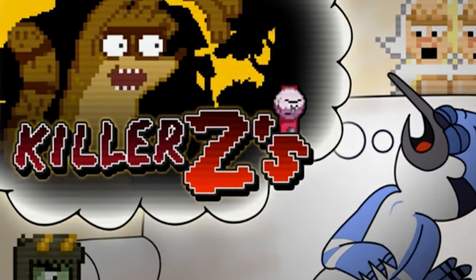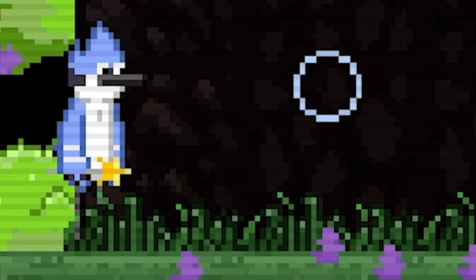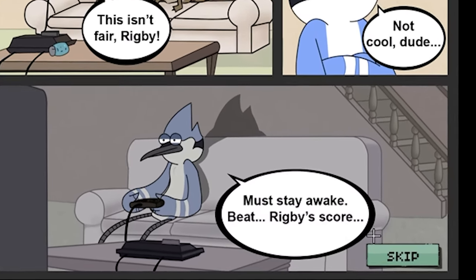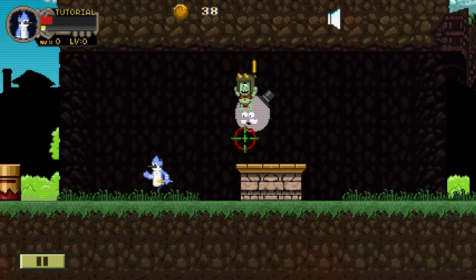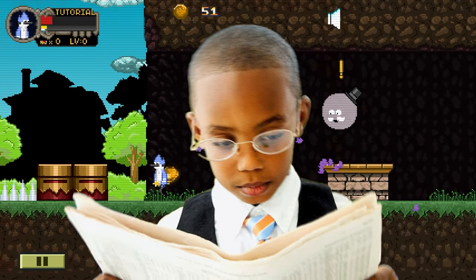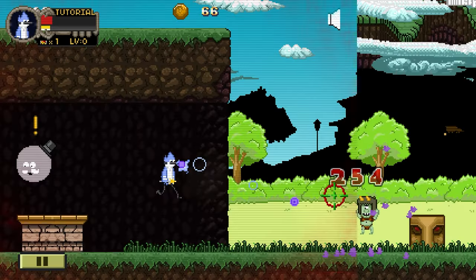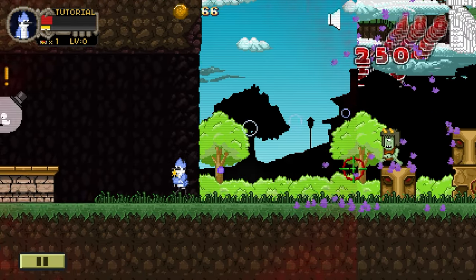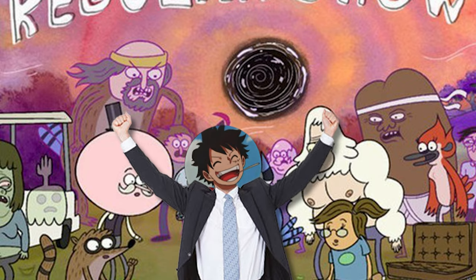Next up we have Regular Show: Killer Zs. This story takes place inside Mordecai's mind while he's dreaming, and he's supposedly trying to beat Rigby's high score on this video game. Out of all the games I played on Cartoon Network, this one definitely has to be the most interesting, well-animated, and has the best game mechanics. It has a certain layer of polish that other Cartoon Network games don't. Or maybe I'm just biased because Regular Show is literally my favorite Cartoon Network show.